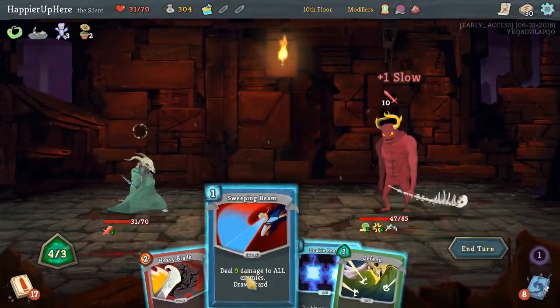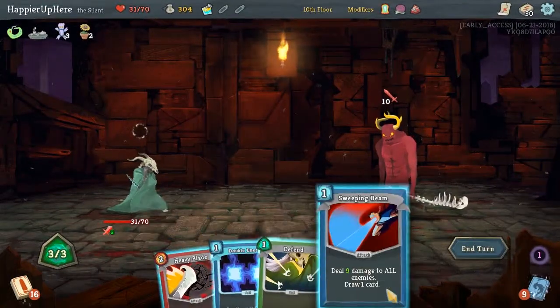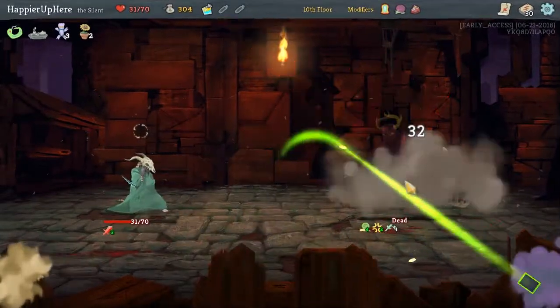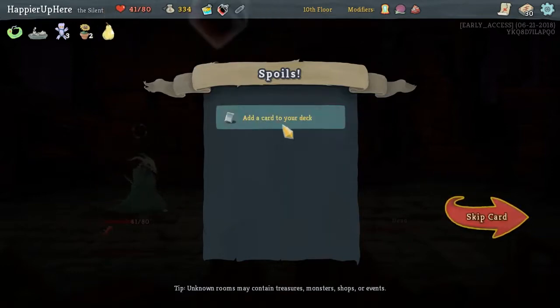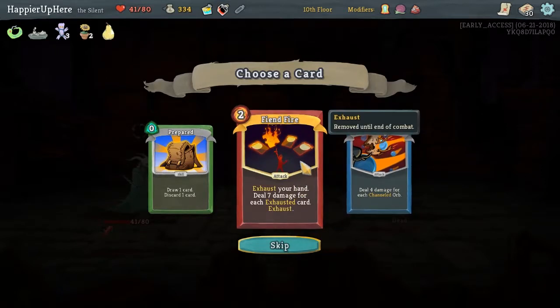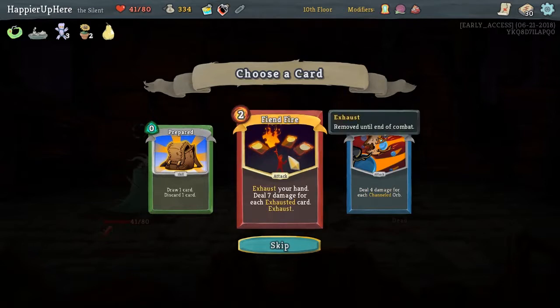Sweeping Beam. One more Sweeping Beam. This does 23 — three. Let's do one more speed so we can beam. Let's just do 23. Perfect. And the slow debuff actually made us be able to kill. So upon pickup we get 10 extra HP. I am thinking the Fiendfire — because that way we can exhaust all of our curses.